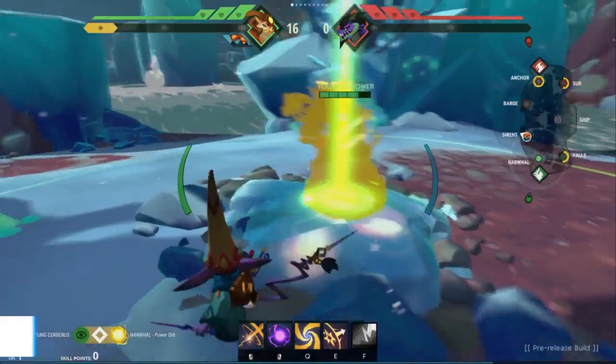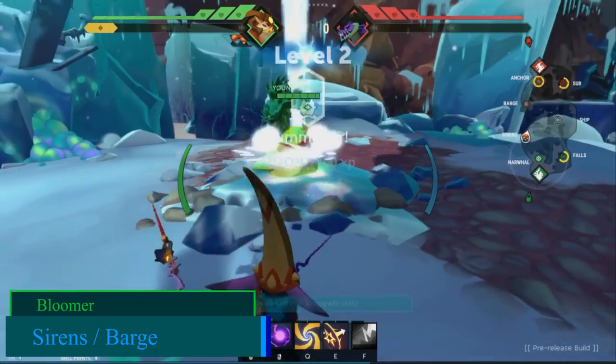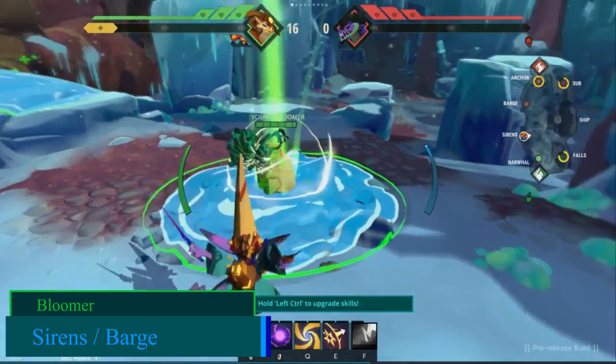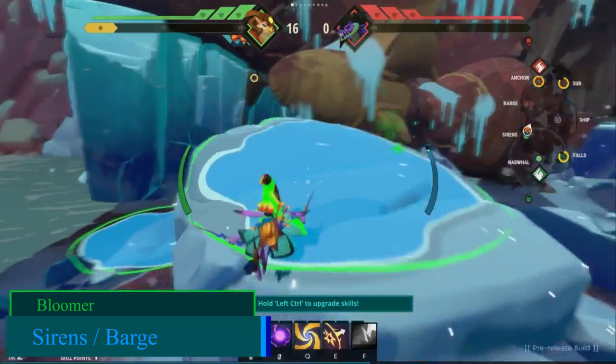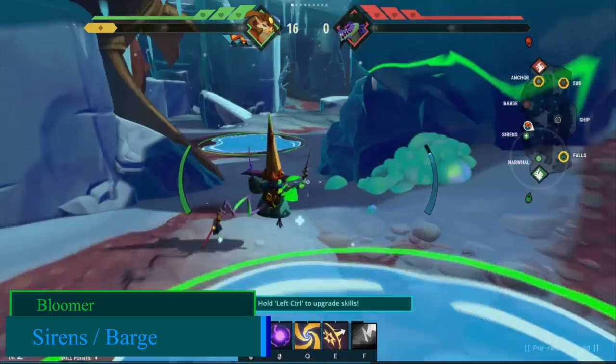Now moving on to Sirens and Barge, your frontline summoning point. I recommend summoning a Bloomer here as it will offer you sustain when going into fights or taking guardian wounds — it is one of the key points you will need when going into Clash. Bloomer pools spawn just in front of Sirens and Barge; they spawn very close to each other and one pool also spawns under the Bloomer.